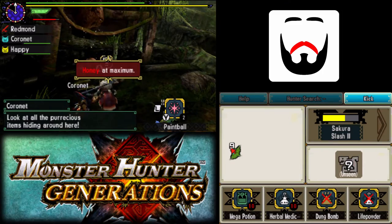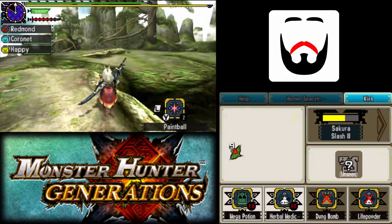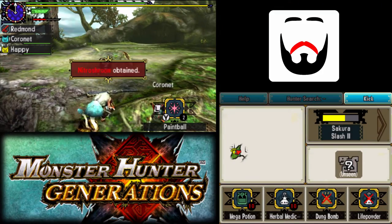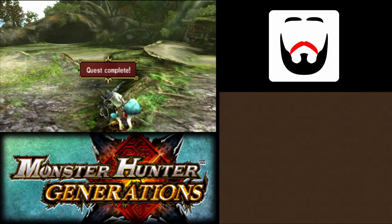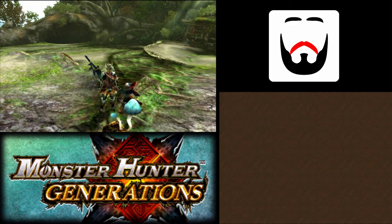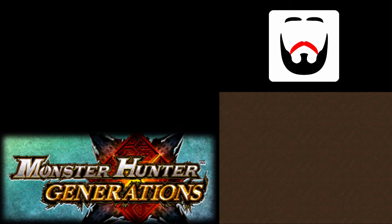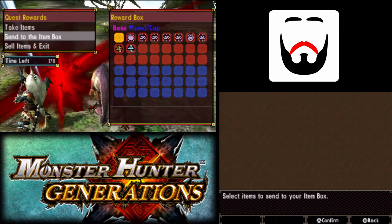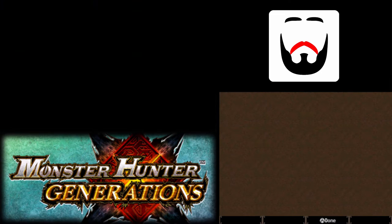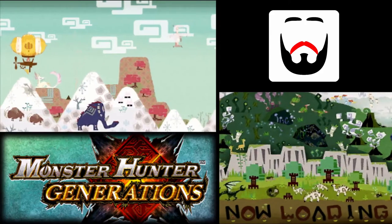I have honey in my item set because I made this set before I made Mega Potions. I can probably safely get rid of the honey now. Nitro shrooms are nice. Plenty of jaggy parts, and this should advance the quest chain a little bit farther.